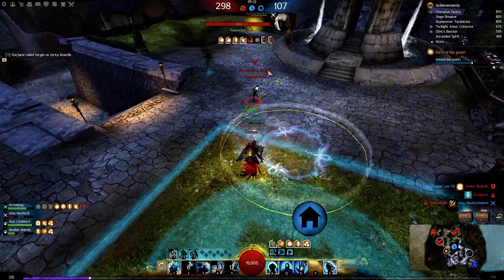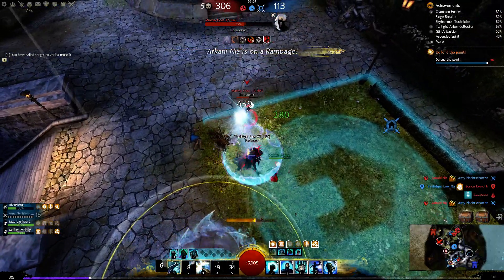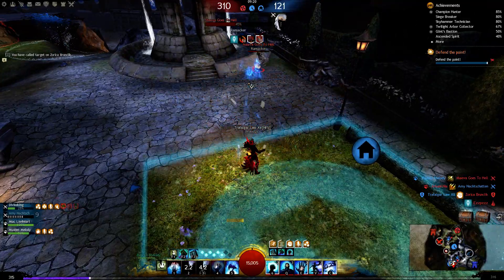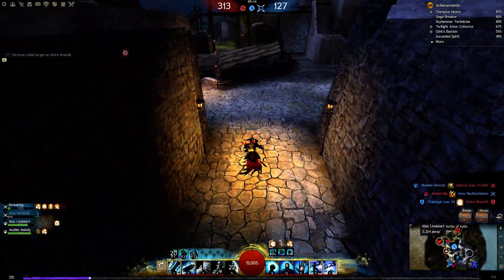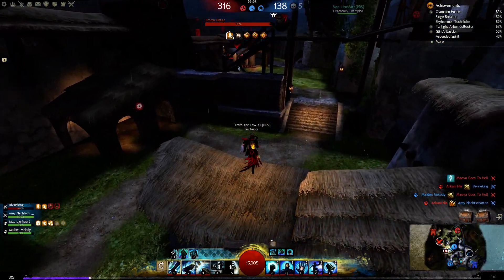Weaken this guy — blind him. Quickness attack — you can see the damage output is pretty nice. My team is just not doing anything. None of my thieves are even trying to decap the point. I can use now my port if this guy runs up — my port of course bugs.